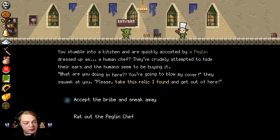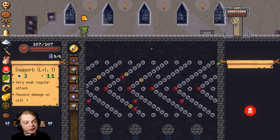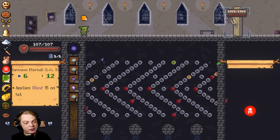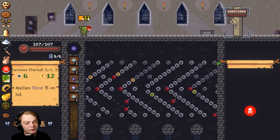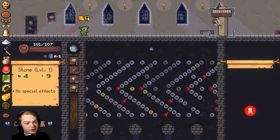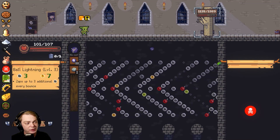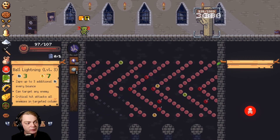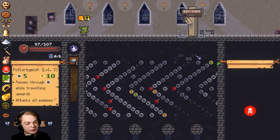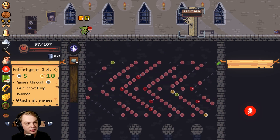I guess I have to fight the elite — that's not bad, it's not a bad fight. Blind does not work on this one though, but that's okay. I have a ton of red bombs, so I just need to hit red bombs and I'm pretty good. I can just hit a bunch of red bombs — yeah, I won!